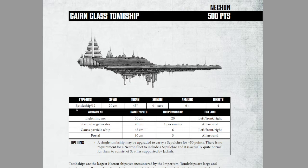It is a 12-hit battleship with 20-centimeter speed. It turns at a 45-degree angle and has a 4-up save for its shields, a 6-up all-round armor, and 4 turrets. It is equipped with a lightning arc that fires front-left-right at 30 centimeters, firepower 20.